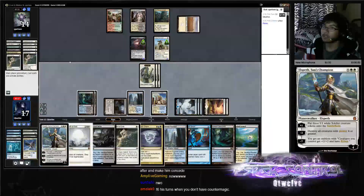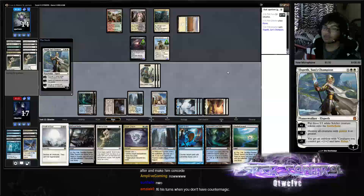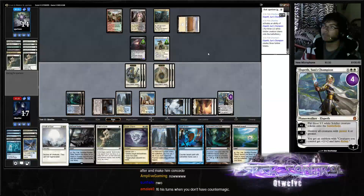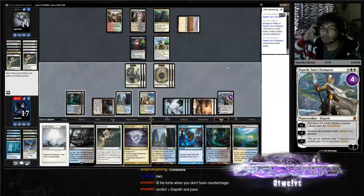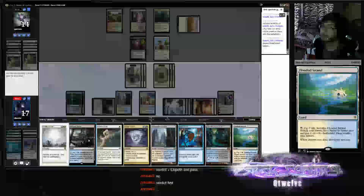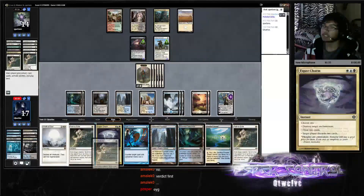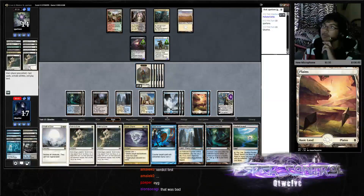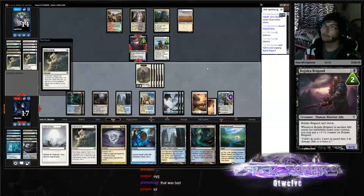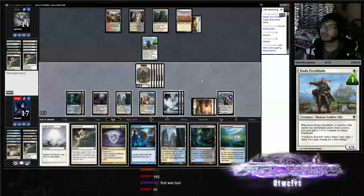We'll go ahead and play Elspeth just to close out the game. Should have Verdicted. I guess now we have to double Path. Double Path — attack for six. This is the fake Verdict here, just to make up for not knowing the plays.